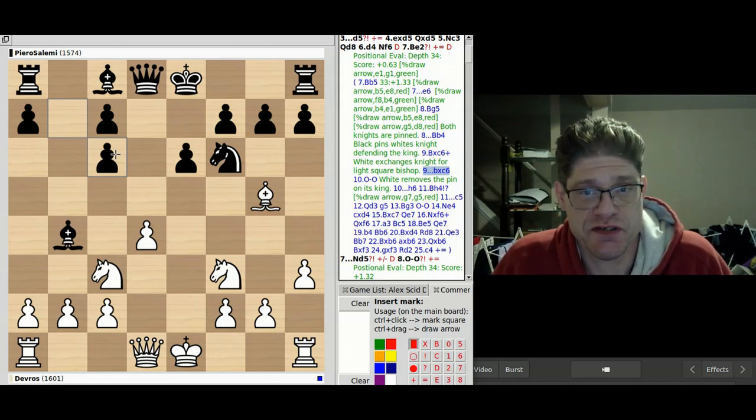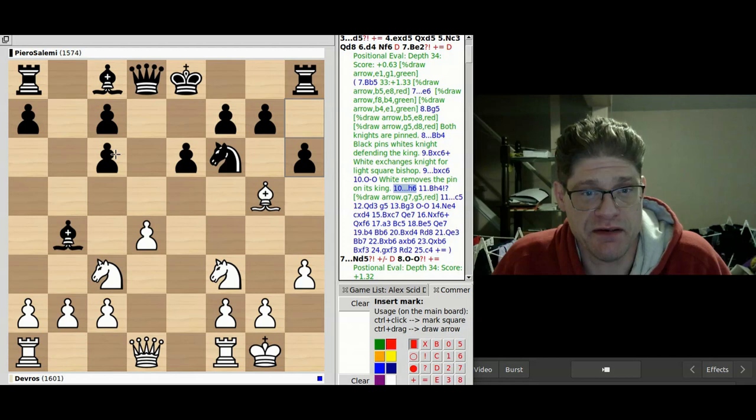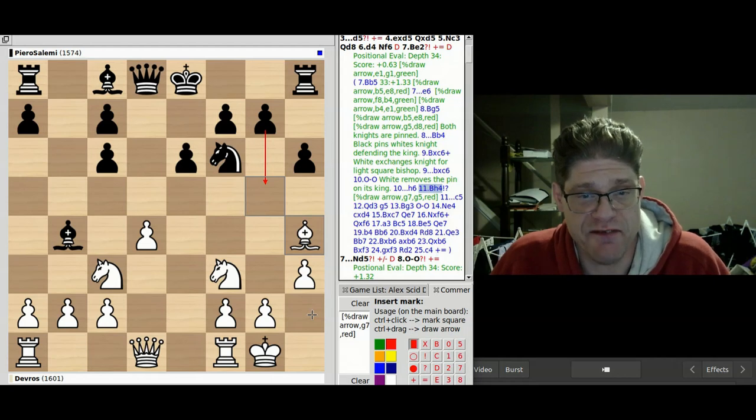We exchange light-square bishop for knight, and then my computer recommended castling. My opponent might come down and attack my dark-square bishop, but it has a flight square — that's the reason why my computer recommended this as an interesting move. The dark-square bishop comes down and if my opponent attacks it, it does have a flight square. We'll go back to the original game.